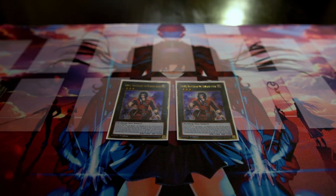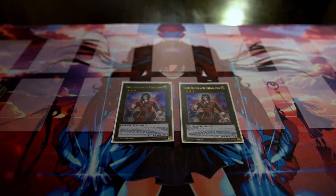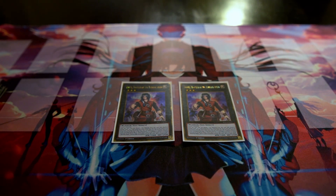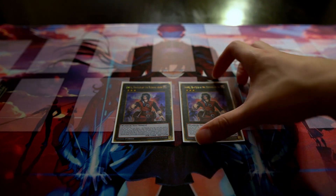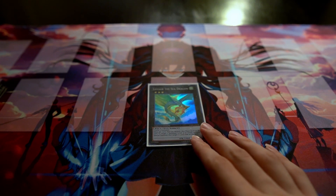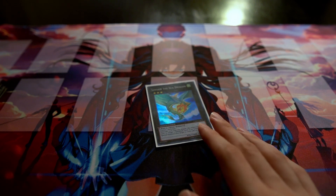We run double Dante, Traveler of the Burning Abyss — the main boss monster of the deck. Two has always been enough; I've never felt like I needed a third. Looping him with Seer is one of the main ways this deck gains advantage. We also have one Leviair the Sea Dragon — if Seer gets banished, you can bring it back with Leviair to keep your plays going.